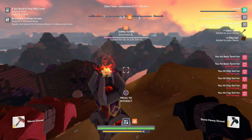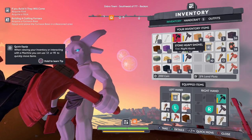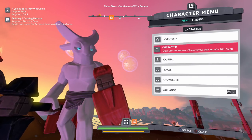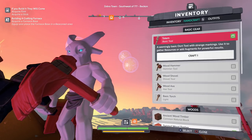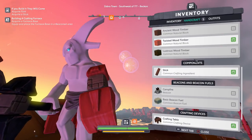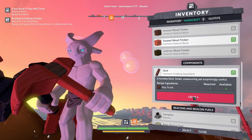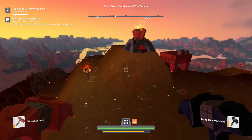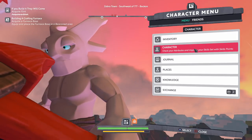'If you build it, they will come' — acquire flint, acquire a stick. I should have both of those things, so I don't know what's going on. I mean, I don't have any flint at the moment — maybe that's why. But when it comes to the stick, that's pretty easy to make. If I just go over here and craft one stick — there we go, that got checked off. Building a crafting furnace: acquire a furnace base, which I thought I did, but maybe I have yet to.